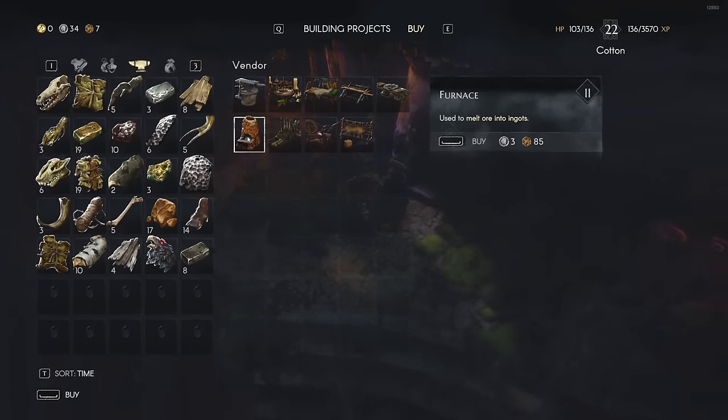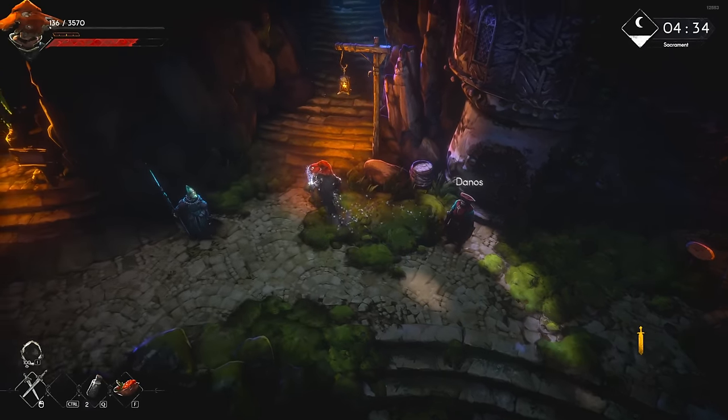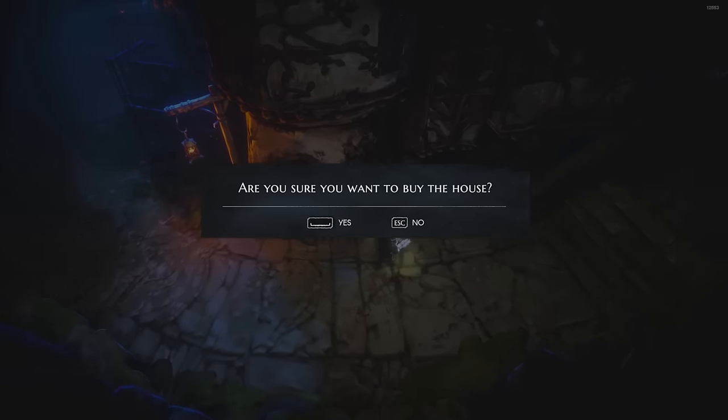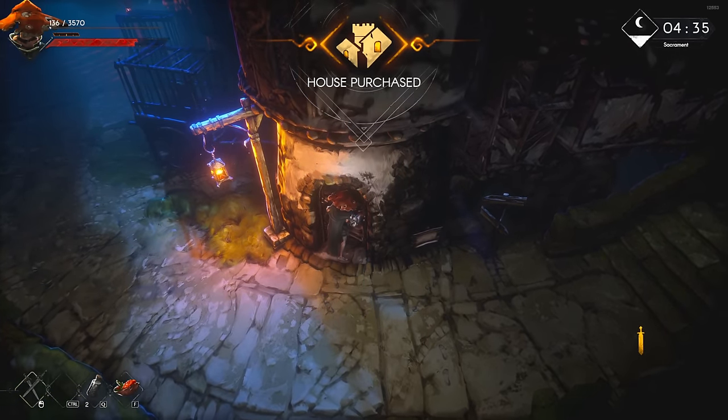These stations all unlock at rank two of their respective vendor, so you don't actually need to buy these for your house, but it is an option that you have. The only thing that I would say the home is absolutely required for is just storage space long-term, as it is the proper solution to it.